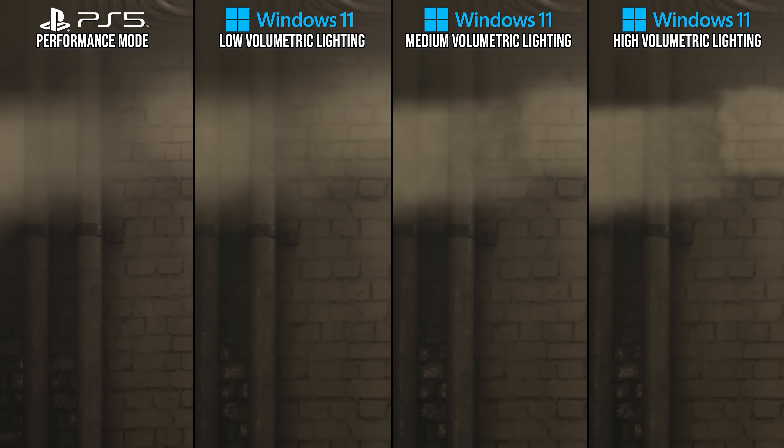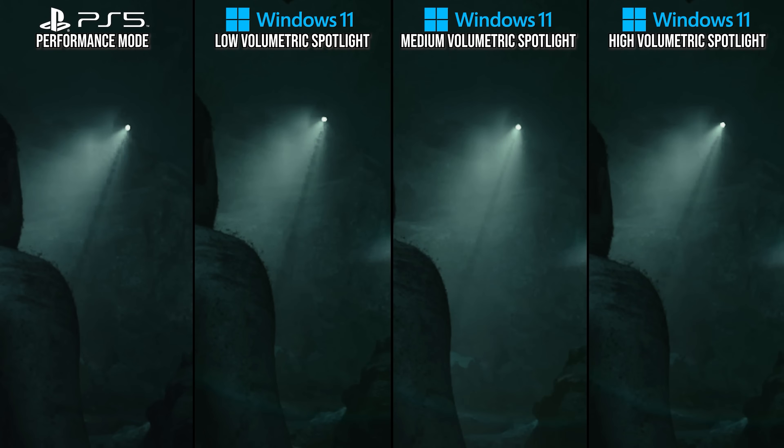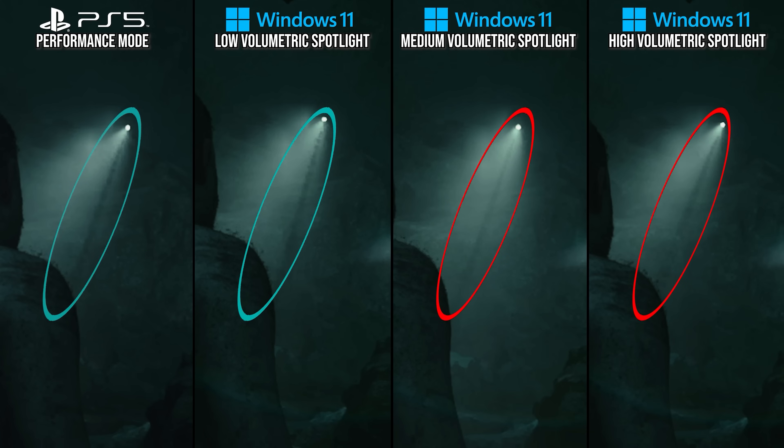The volumetric spotlight setting is even subtler. You can see added aliasing in the beam of a conical flashlight in the distance on low that isn't there to the same degree on medium or high. PS5 has the same aliasing as low, making it a good match for it.